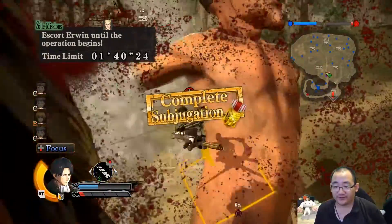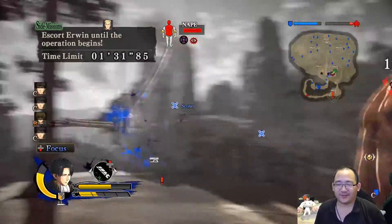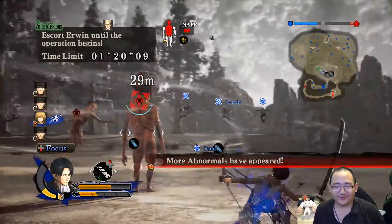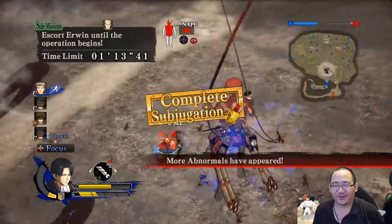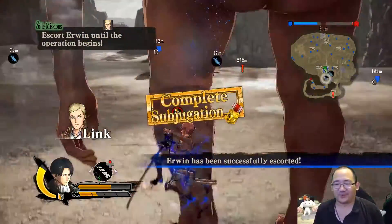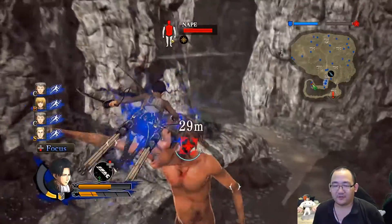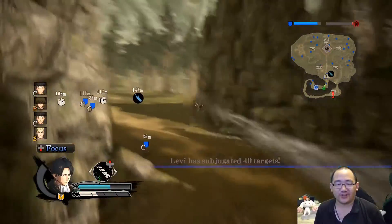At least clear out the abnormals behind Erwin, otherwise they're gonna cause a headache. Busy day of work — all abnormals have to appear of course. The only annoying thing in my opinion is that, apart from the harder types of Titans, maybe we should have more varied types of Titans — that would make things more interesting. There's our dire subjugation target, so of course we have to kill all the Titans on the map except the last one — 40 and then the dire subjugation.